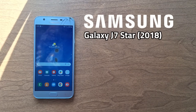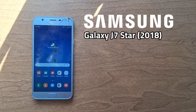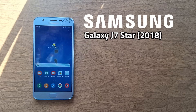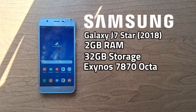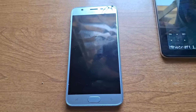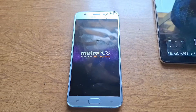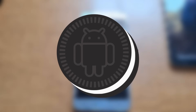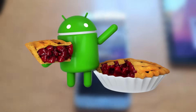This is a Samsung Galaxy J7 Star, a budget phone from 2018. Its specs are very weak, with only 2GB of RAM, 32GB of storage, and an Exynos 7870 Octa SoC. It's a USA variant, originally coming from MetroPCS, branding and all. It launched with Android 8 Oreo and got one OS update to Android 9 Pie.